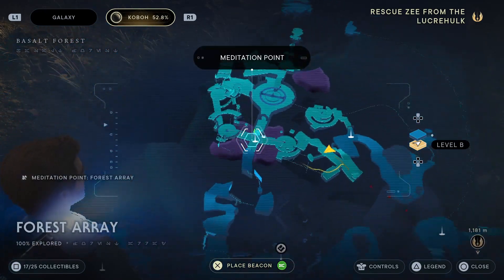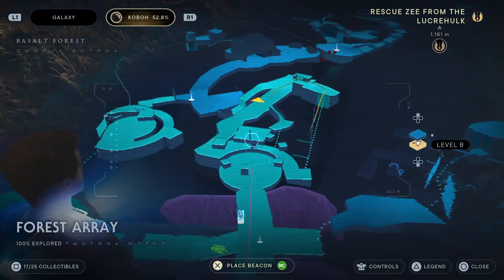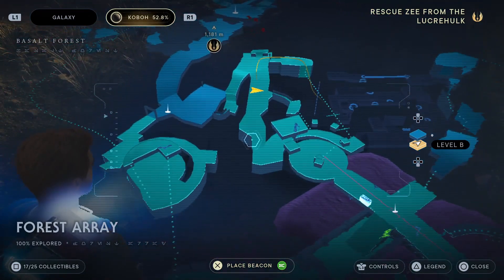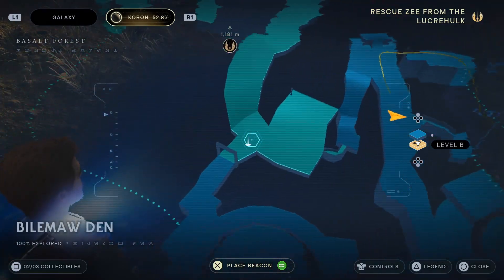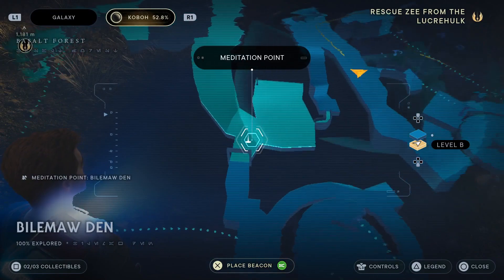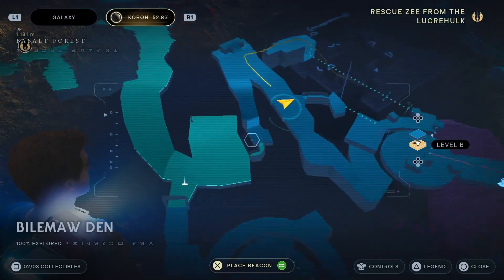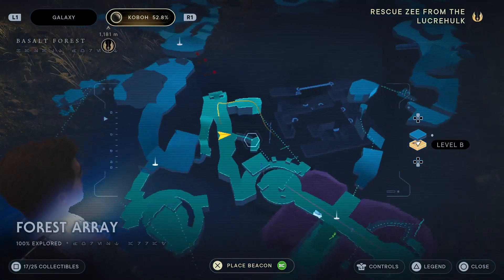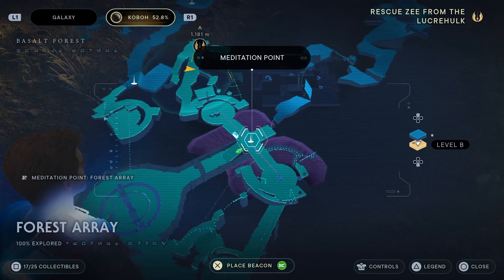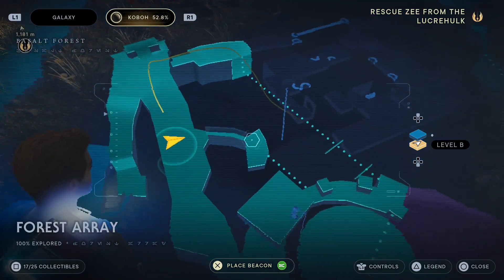From the meditation point, head to the right as you would have done in the story, up the wire and kind of down, round and up here. I hope that gives a good reference point, or you can use the meditation point in Balmore Den and then just head back on yourself, because I'm pretty sure you can get up through there. I could be a little bit wrong, but that's the one I've come from so it works. Then roughly where I am here there's a little passage through.